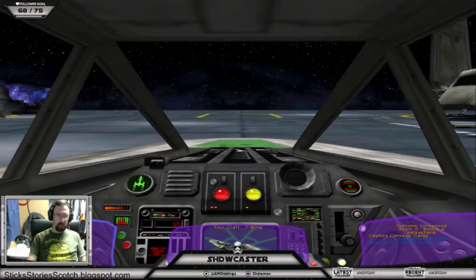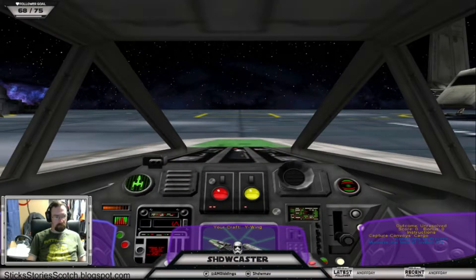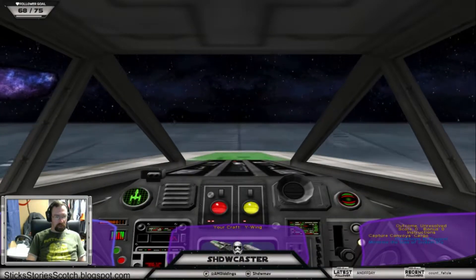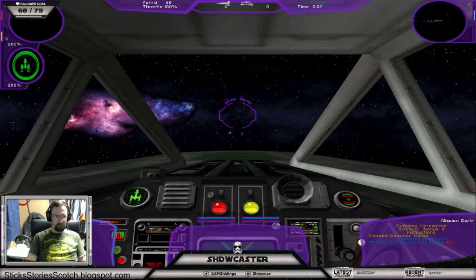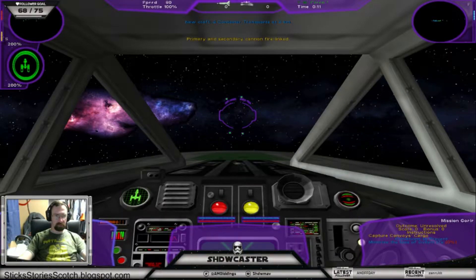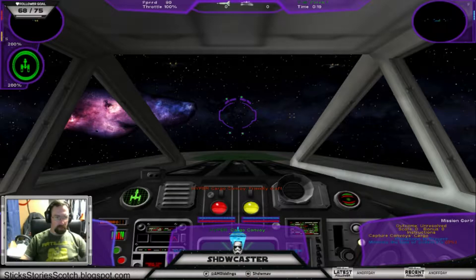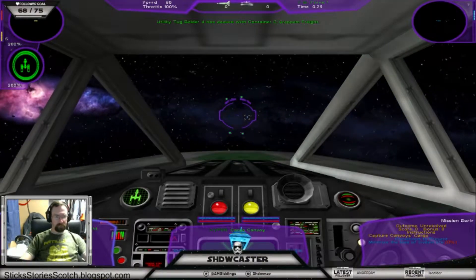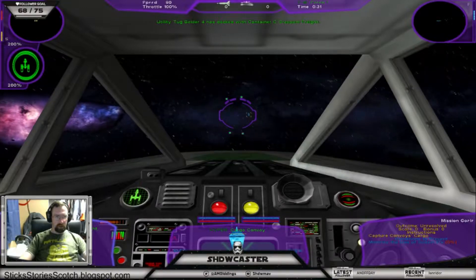Now, for this mission, we have a Y-Wing. And what we don't have are warheads. So, gear up for everything and then stand by.